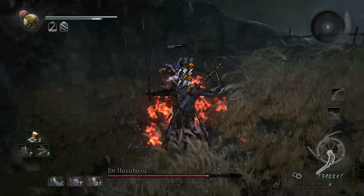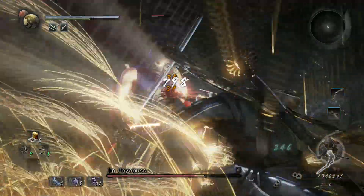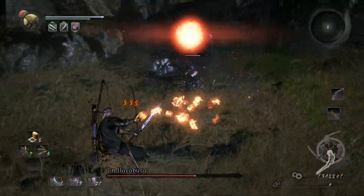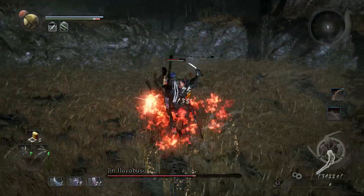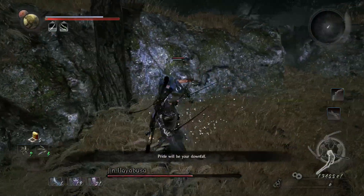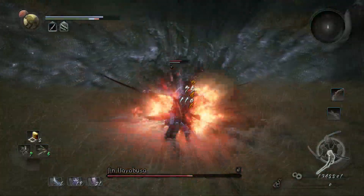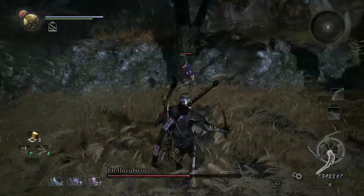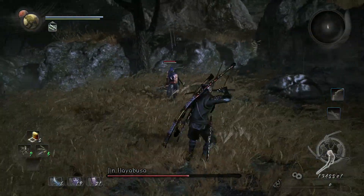That move right there - the Kusarigama throw grab move - dodge to the side, and I'm just guard breaking every time he blocks. So you hit him enough times and then he will block. Once he blocks, hit him and use whatever guard breaking you have with your weapon. If you're using a dual sword I'll use that. If you're using something else I'm not really familiar, because I only use dual swords and one-handed swords.